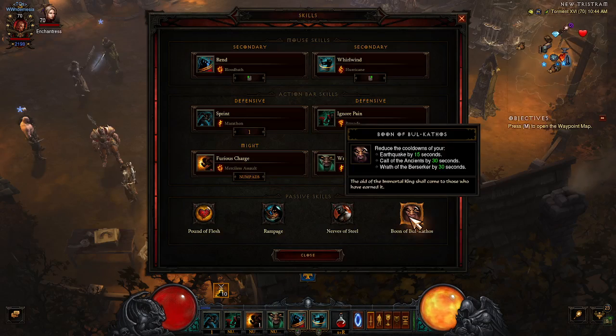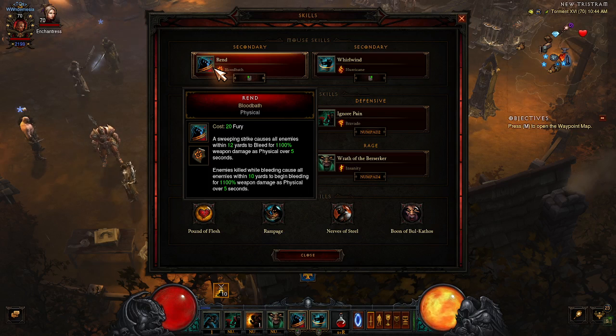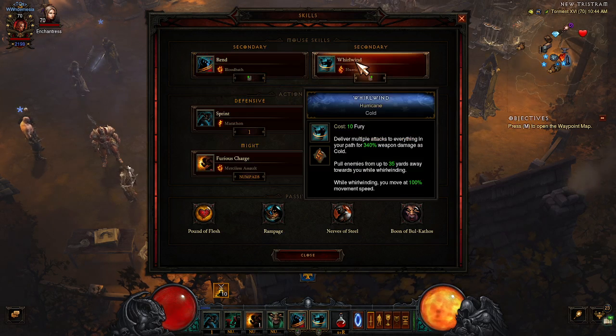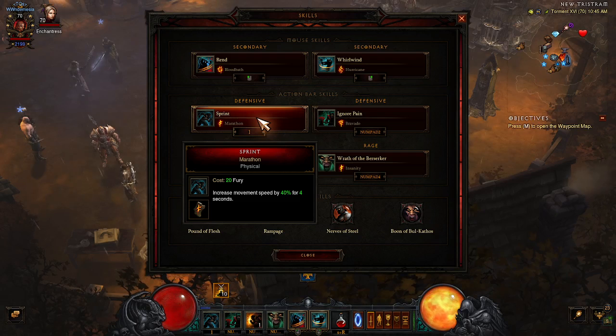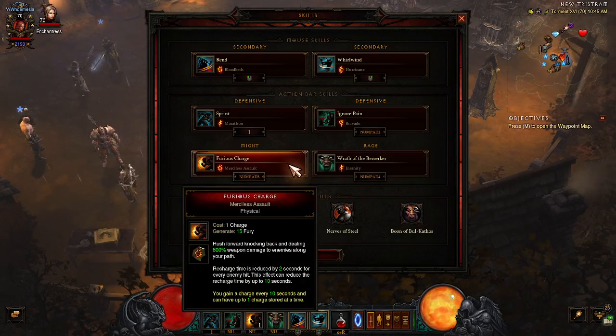Let's go over the skills. First ability is Rend — this is doing all of your damage; enemies killed while bleeding blow up, dealing damage to all enemies within 10 yards. Whirlwind Hurricane pulls enemies in — we have all the Fury we need because we're using the BK weapons for movement speed and Fury generation. We're using Sprint Marathon for movement speed, Ignore Pain Bravado for movement speed as well — we don't need the toughness for speed builds. Furious Charge Merciless Assault is used to keep up Band of Might and the Bastions set, giving more damage and damage reduction.